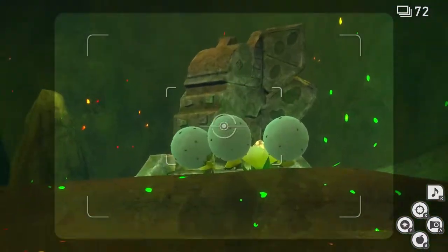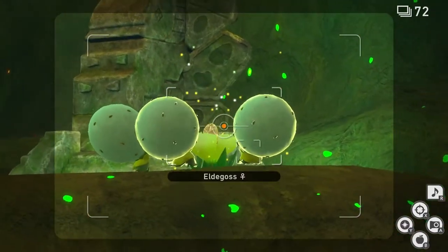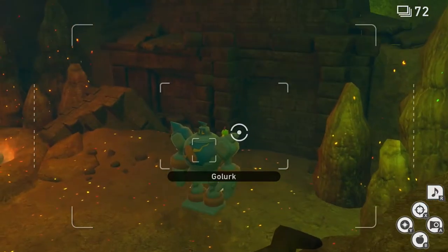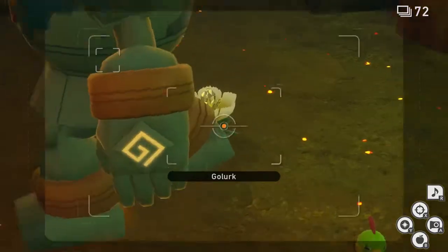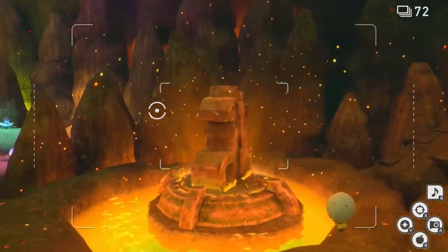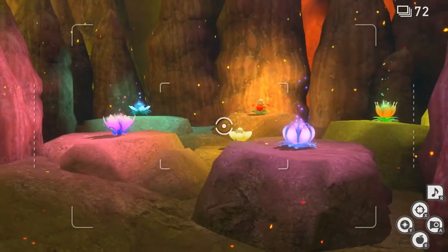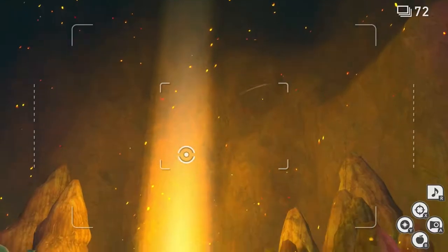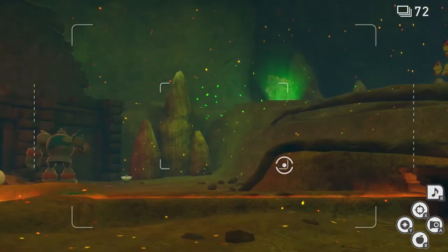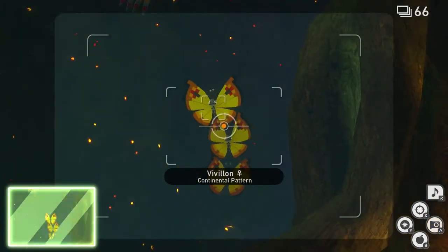The fourth one is going to be between the Eldegoss. Throw Illumina Orbs, Fluffroot, and scan to get rid of the Eldegoss, then light up the Crystal Bloom. Once you see a Luerk, throw an Illumina Orb at it and it'll move out of the way to reveal a Crystal Bloom — throw an Illumina Orb at that. Now go forward and throw an Illumina Orb at the center. Now all of them are lit and you should see a beam of light in the center. Look behind you and there should be a bunch of Vivillon. Take a picture of them, then quit and submit.